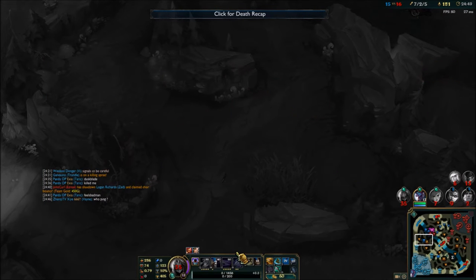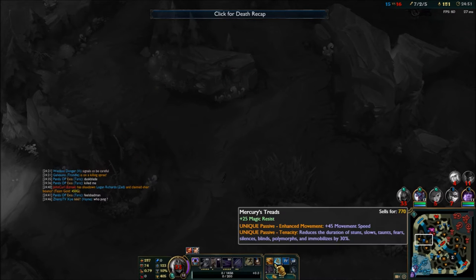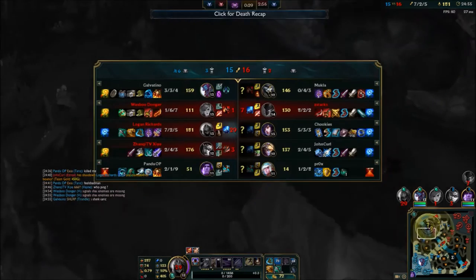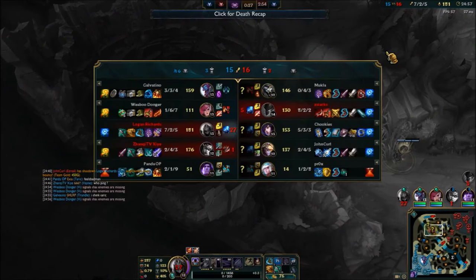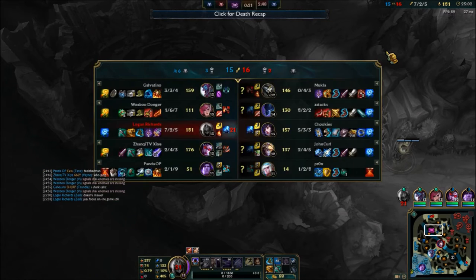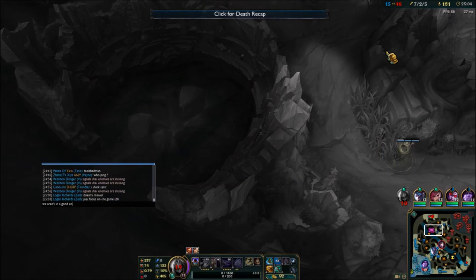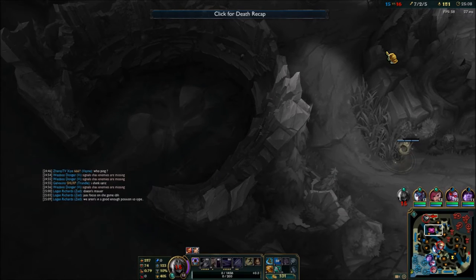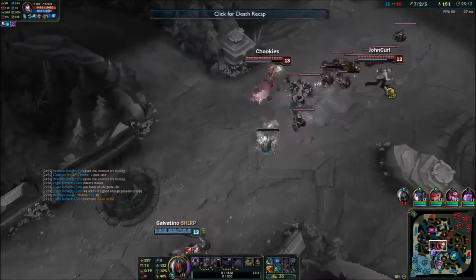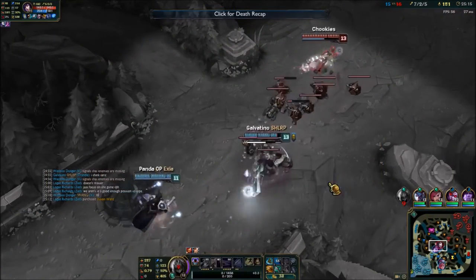You want to go Maw into Youmuu's. I decide not to go Black Cleaver right after Youmuu's because, if you can see the tab, Nocturne is huge — two deaths, like nine kills. He will definitely burst me. So I feel the need for Death's Dance at this point because Nocturne's huge. If he ults me I want some survivability.